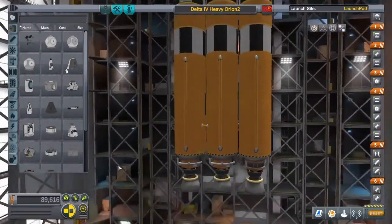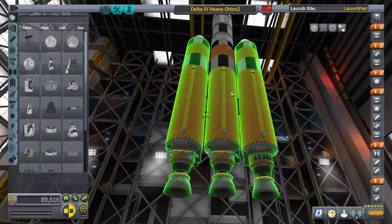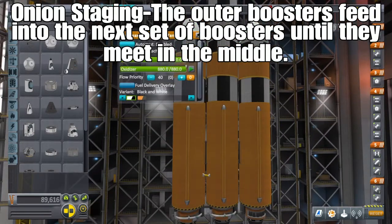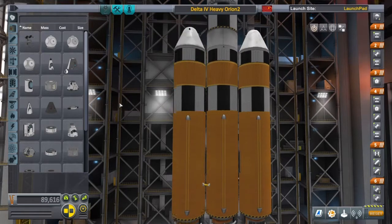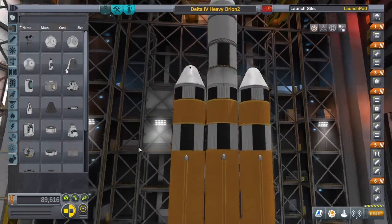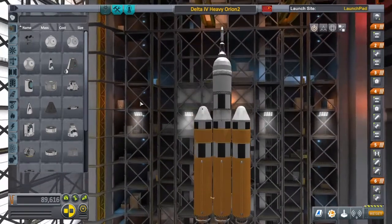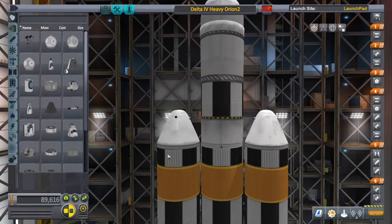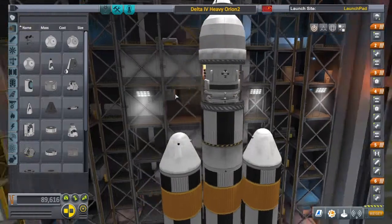We're starting off with our first stage with three main cells, and we're doing onion-style staging into this center tank here. We do have a couple of these tanks disabled — the top three on the boosters, I believe, and the top two on the center one. This is just to add a bit of weight to this craft, because it's meant to get into orbit around Earth, not Kerbin, as Kerbin is a bit smaller. We've got our Poodle second stage — it looks a lot like the Delta IV second stage, so I went ahead and put it on there.